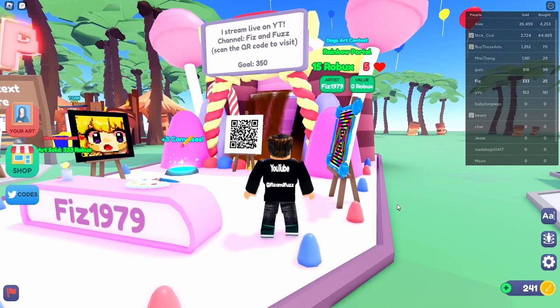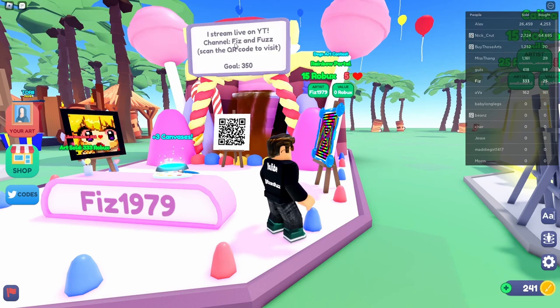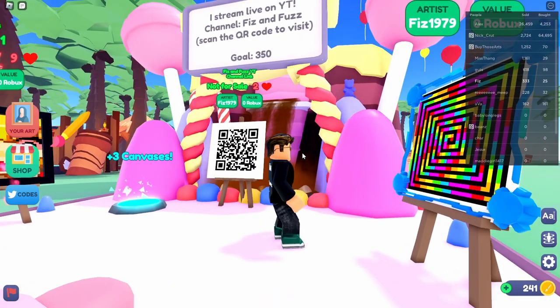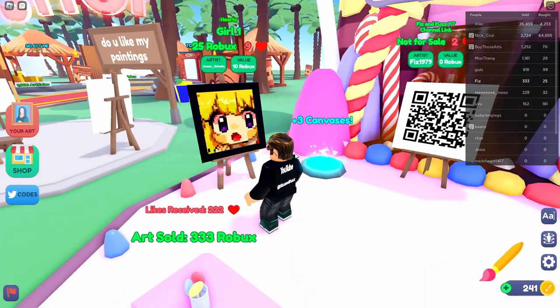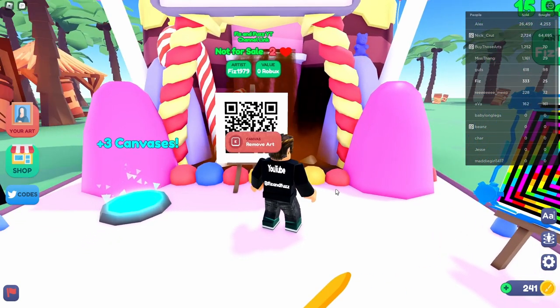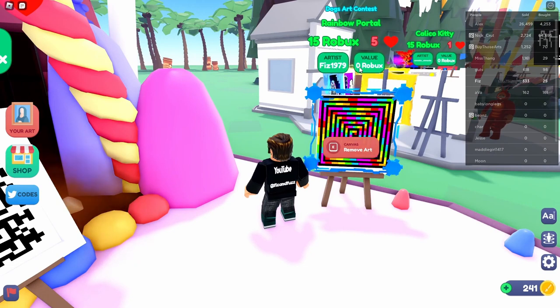The stand has some important things to know about. At the top you can see your description — I put that I stream live on YouTube, channel name is Fizz and Fuzz. I also have a QR code down here that leads directly to our channel, so anyone can scan it and get a link straight from the game. I have three things on display: a painting I bought from somebody else that I'm reselling, the QR code which is set to not for sale, and a painting I just made to sell — it's an original painting with a value of zero Robux.